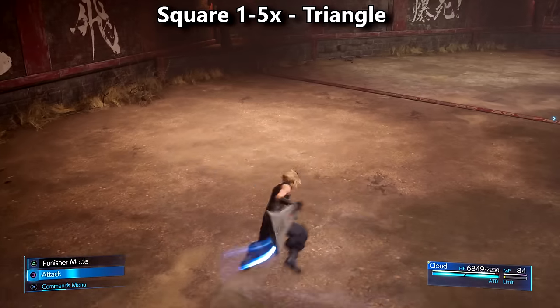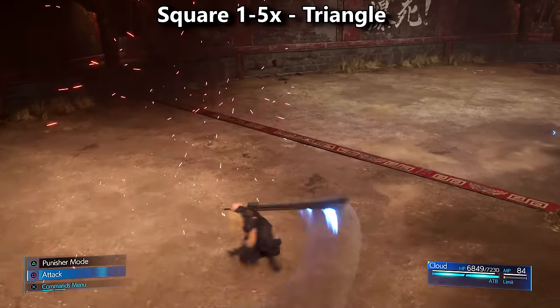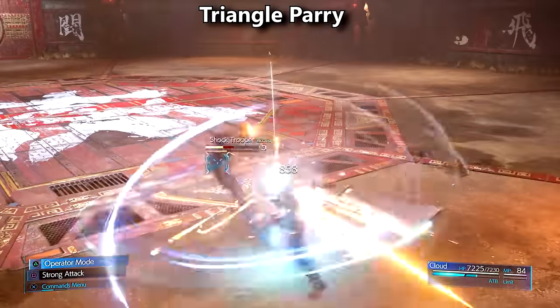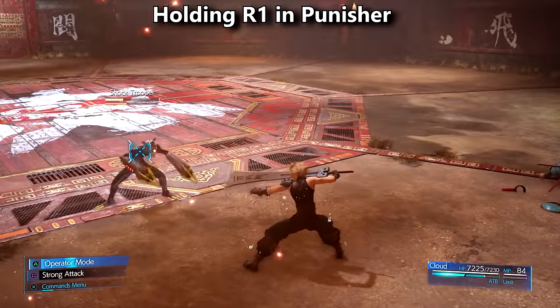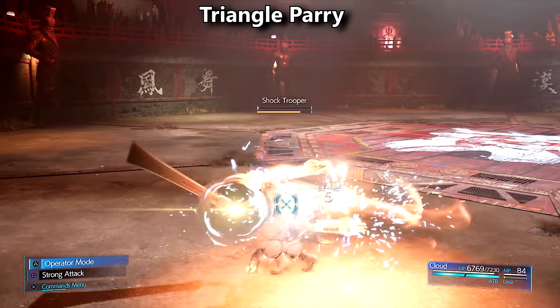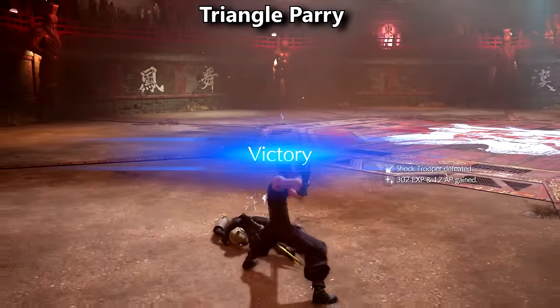You can cancel hits 1 through 5 into triangle parry this way and it's a very good option for when you're battling bosses or bigger enemies who recover quickly from hard hits. Parrying by tapping triangle before an enemy hits you has Cloud take less damage than if you held down block instead. It's a riskier option but for a solid reward of taking less damage.